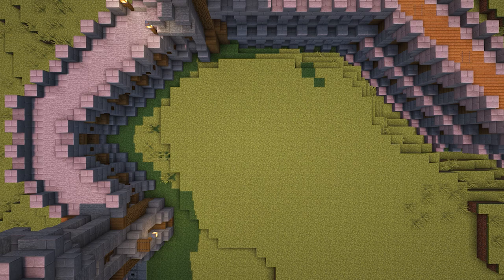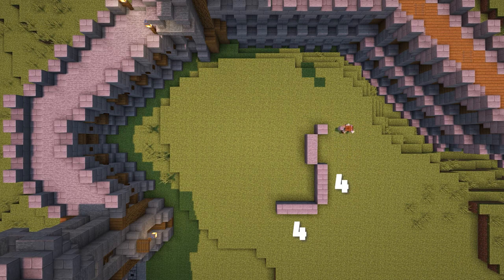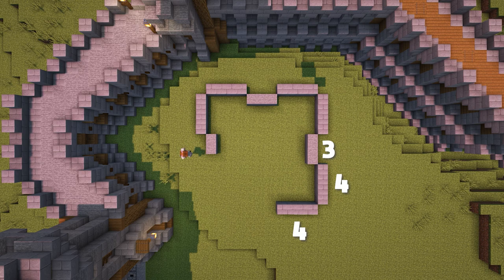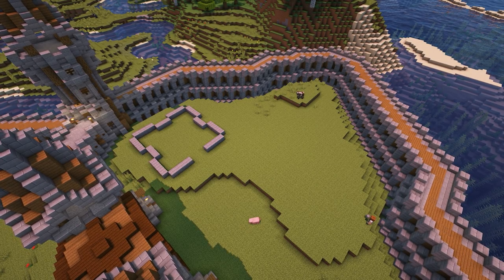Now over on the left hand side, we're going to mark out where the keep will go. To do this, we're going to mark out corners that are four stone bricks long on each side with three stone in between, just like this. And here you can see exactly where the keep will be going.